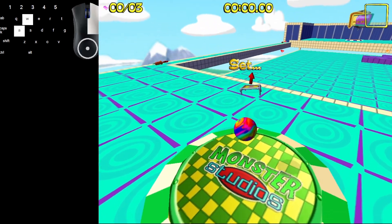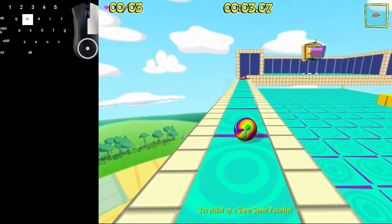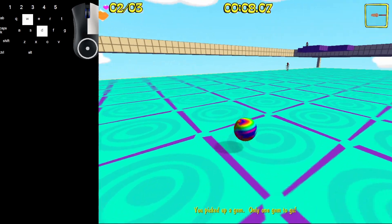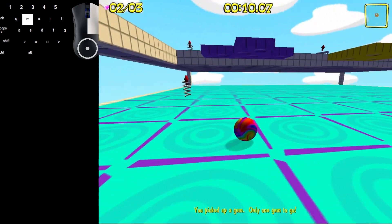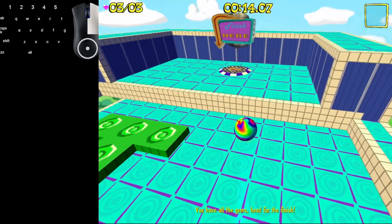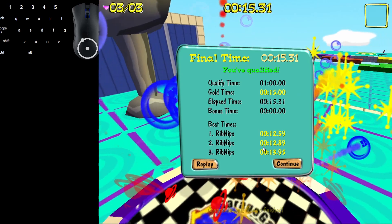So we're going to go back to the left. We're going to use this super speed and jump up. If you did it right, you can bounce yourself to get that one gem on the way back down. Use this super jump to collect that and then go to the finish. If you do it fast enough, you will get under that gold time.